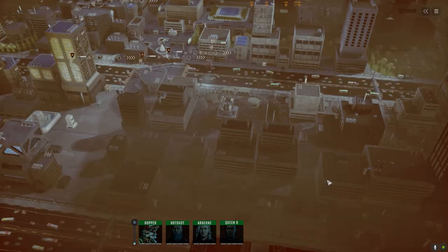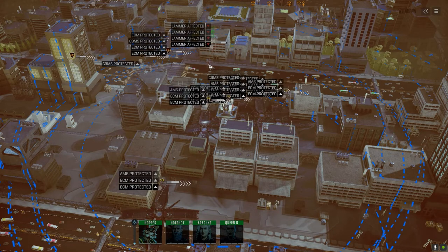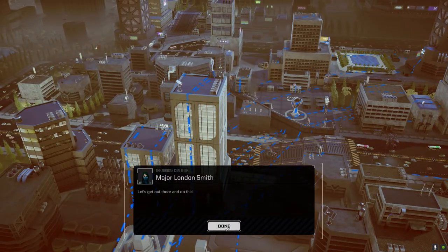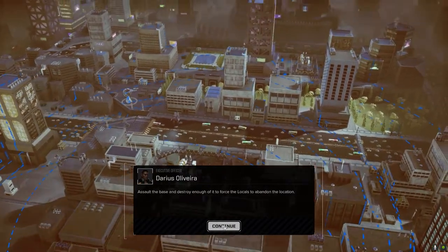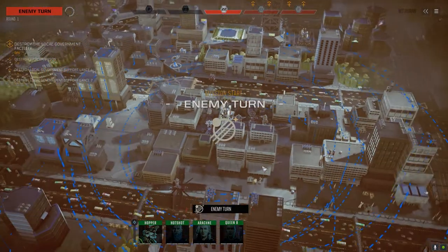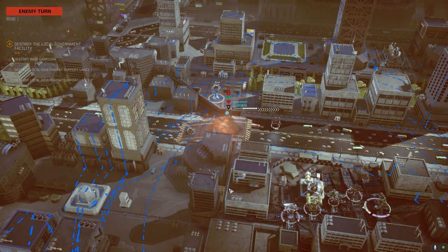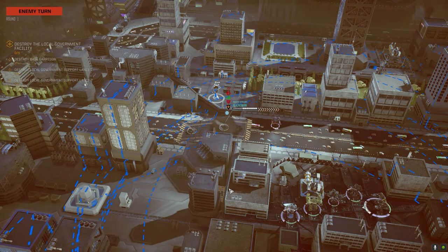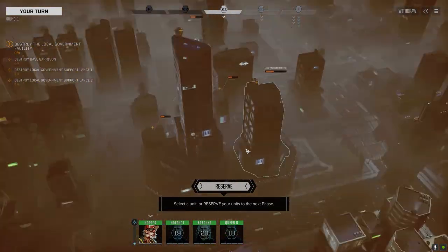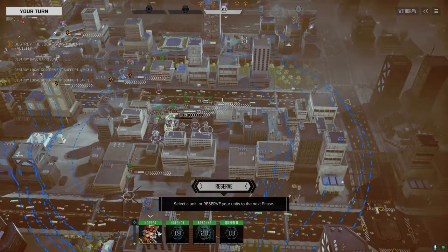All right, here we go. Are we landing right on top of them? Looks like we kind of are. We've got some help with this too apparently. The nearby government base is really close. Okay, so they've got two support lances and a garrison — shouldn't be too bad. I see a Centurion, a Griffin, and somebody else up here.